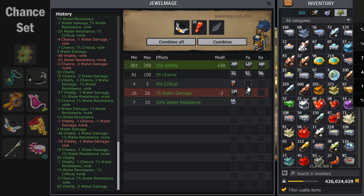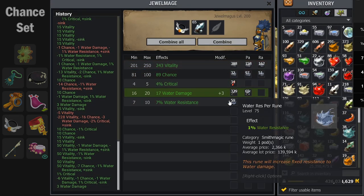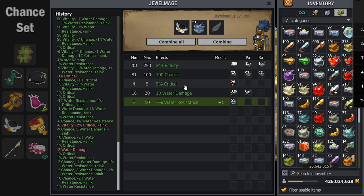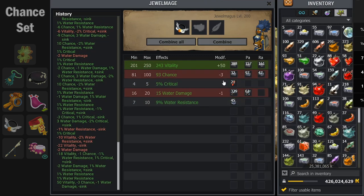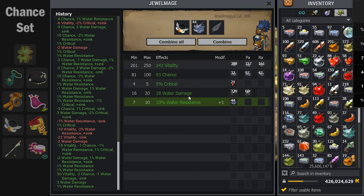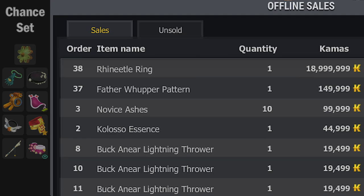For this Reneedle Ring, I was originally putting MP on it, and that's what you're watching me do right now — trying to MP exo it. I got the MP exo in about 110 tries. Reneedle Rings are very expensive to mage because all of the stats are necessary and the runes themselves are very expensive. Here you can see I get a pretty decent stats ring, 93 chance which is kind of low, and I go for the MP on the 110th try.